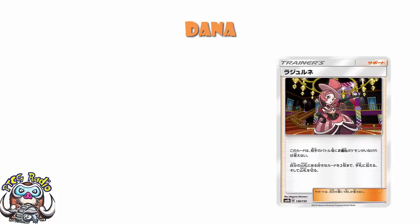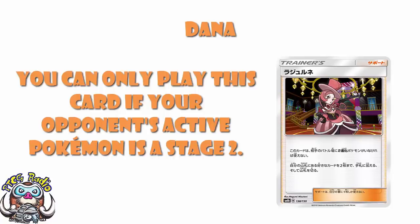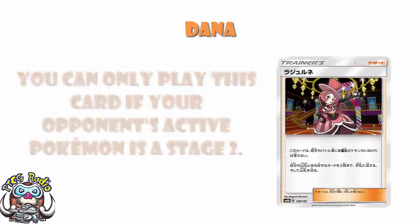My translation here comes from Google Translate, but before I post the video I'll check with David to make sure I'm right. It seems pretty gosh darned clear. We're starting off today looking at Battle Châtelaine Dana — the one with the loopy hair at the end. Her card only works if there is a Stage 2 Pokémon as your opponent's active, but if there is, you can search your deck for any two cards and put them into your hand. This is wonderful, but it is only usable when your opponent has a Stage 2 in the active — otherwise it's borderline broken. It's an amazing card.